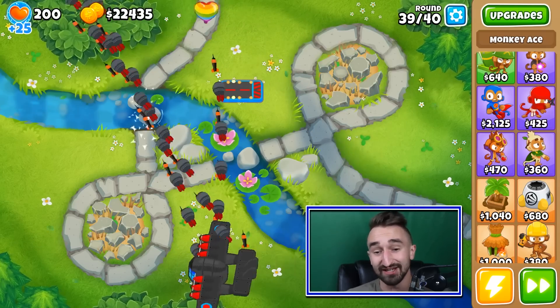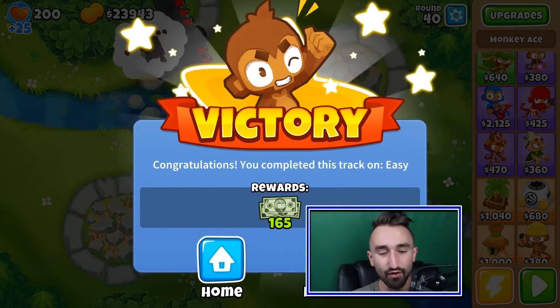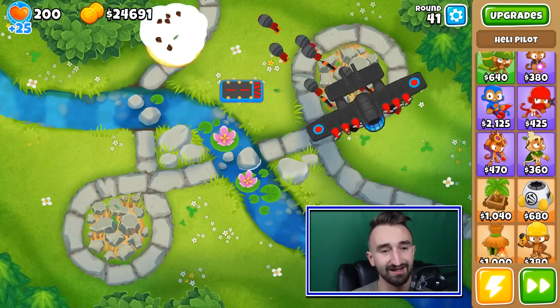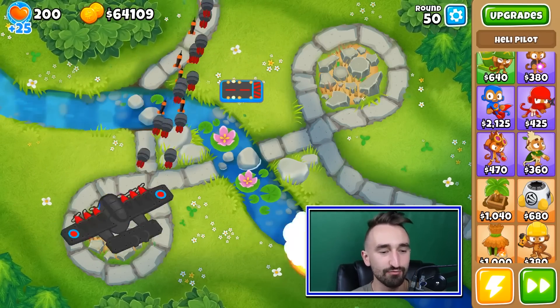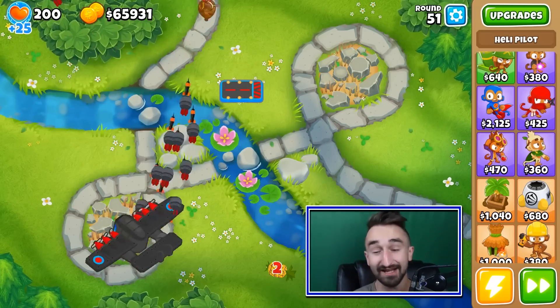I mean, there's a lot of great towers out there. I just think that tower in particular might be the most powerful one of them all. Round 40 — super easy. Technically speaking, I think a MOAB was on that round, I didn't really see it, but yeah, that was a little bit of a joke. All right, here it is everyone — round 50, which supposedly has two MOAB bloons that come through on it. I saw a peak of one, just for a split second.